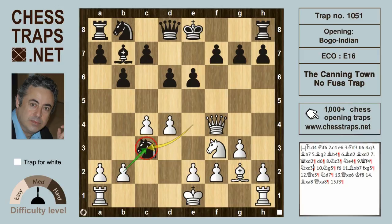Rather than defend the knight, black exchanges minor pieces on c3. But white doesn't need to capture that knight on c3 — instead white can go for the audacious move Ng5, which is threatening checkmate on f7 as well as releasing the bishop on g2 to hit its counterpart on b7.